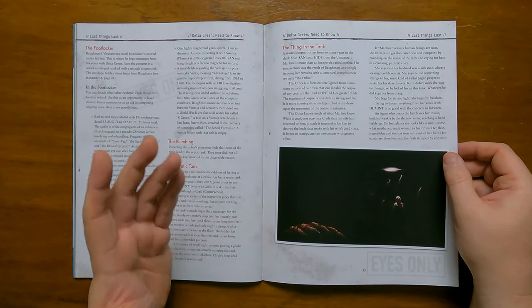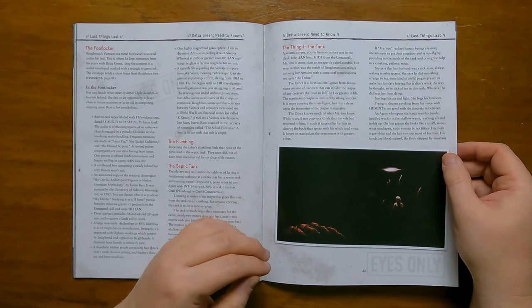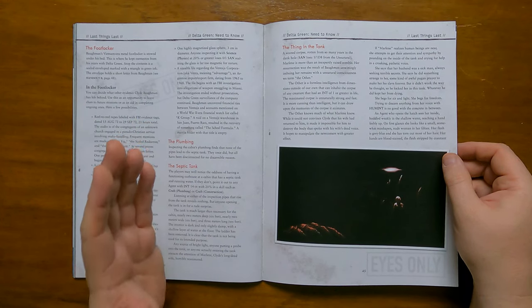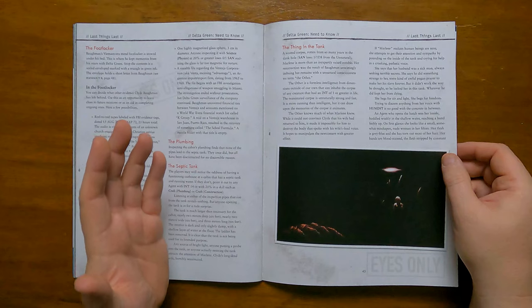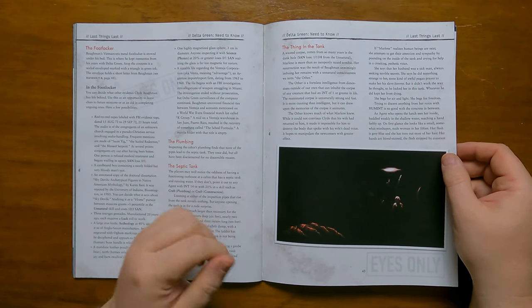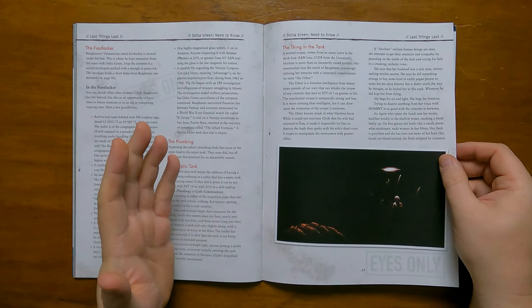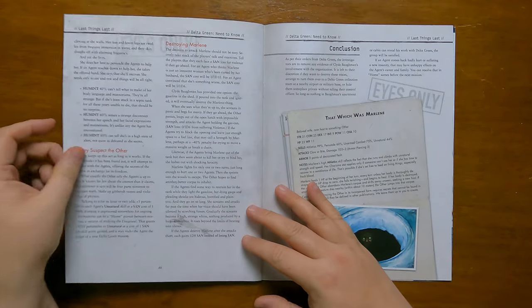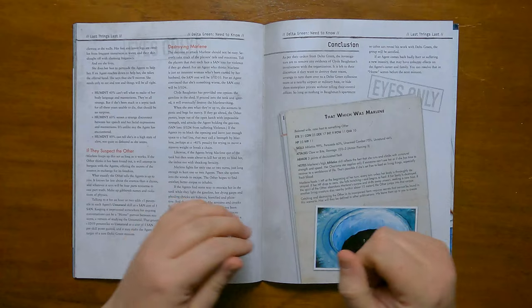To all appearances she will look like a misshapen woman in her 50s, though her skin is grey-blue and she's ripped out most of her hair. Her hands are blood-stained with the flesh stripped from them from clawing at the walls. Her legs are bloated with immersion in the water, with her skin sloughing off, and yet she is alive. She will try her best to persuade the agents to help her, but depending on the human score of those examining her, they can figure out that she is neither as vulnerable as she seems and that there is a strange disconnect between her speech and her mannerisms.